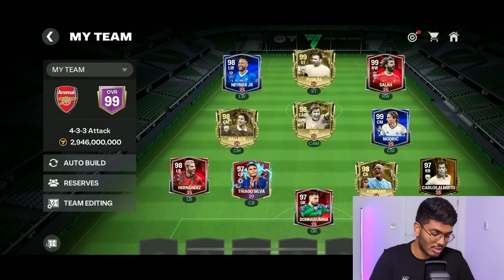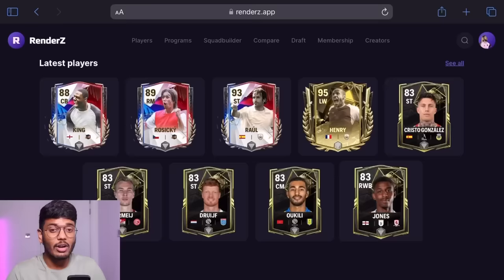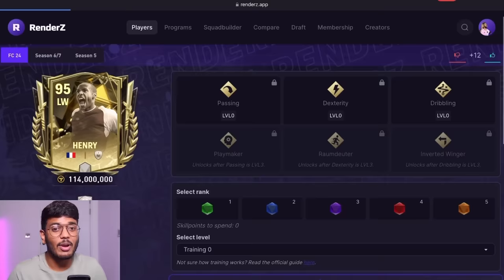The only solution I think is changing Thiago Silva — we can't sell him anyway. So I'm going to try ranking him up to the maximum level. Let me think about an alternative in the meantime.